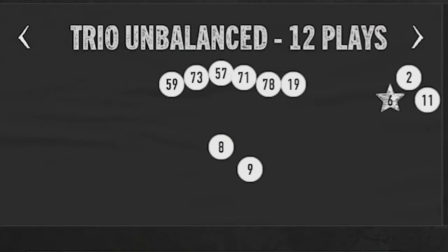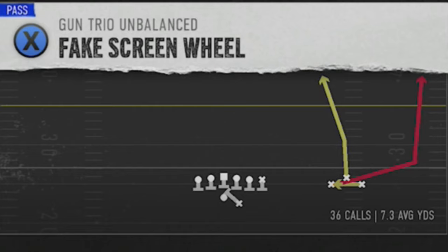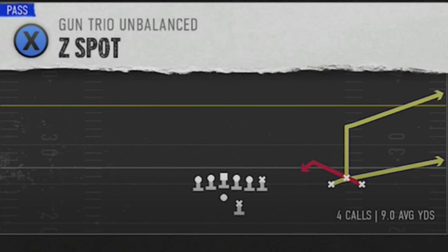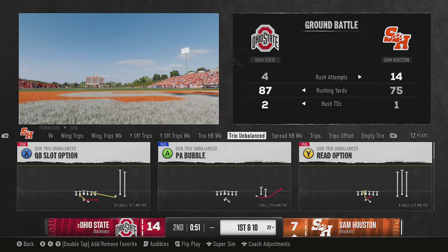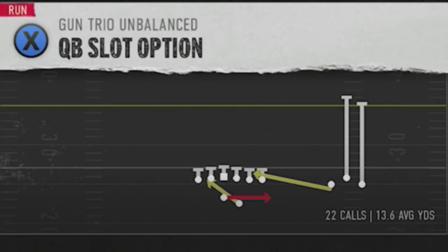Next up, I've got a play out of the Sam Houston playbook — also in the Washington State playbook — out of a formation called the Trio Unbalanced. This formation has some of the best pass plays in the entire game. I'll be showing more of this in a future video, including a one-play touchdown against every single defense from the verticals play and also from the fake screen wheel — please subscribe and hit the like button if you want to see that. The play I'm going to show here is the QB Slot Option. I've run this 22 times and I'm averaging almost 14 yards a carry on this play — it's absolutely unstoppable.